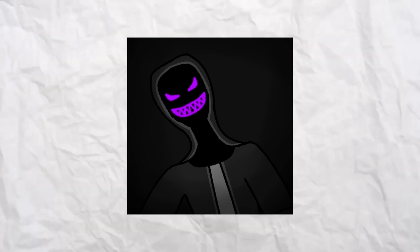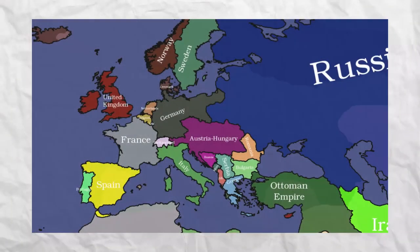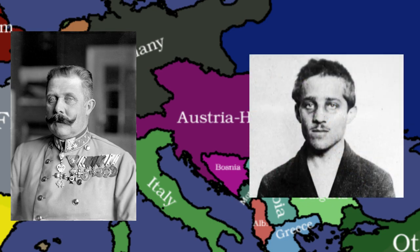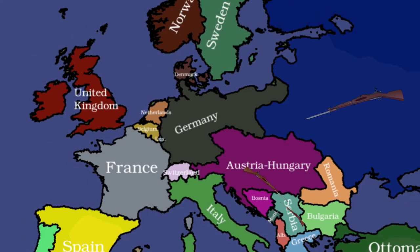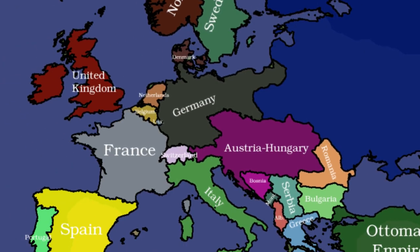I think it would make sense if I briefly went over World War 1 and why Germany generally lost. World War 1 started because Austro-Hungarian Archduke Franz Ferdinand was assassinated in Sarajevo by a Bosnian Serb nationalist. Austro-Hungary sent a bunch of demands to Serbia, Serbia refused, and the war started. After that Russia joined, then Germany, then France, then Belgium and Luxembourg got forced into it, then the British joined. Although Germany was able to win on the Eastern Front, they were basically collapsing internally, and because of collapsing allies, Germany had to surrender.